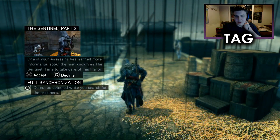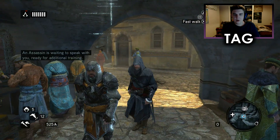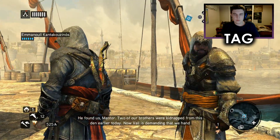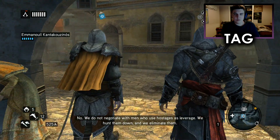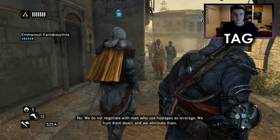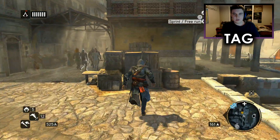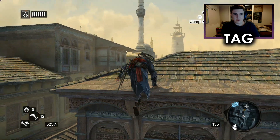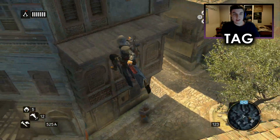The Sentinel, Part 2. One of your assassins has learned more information about the man known as the Sentinel — time to take care of this traitor. Do not be detected while you search for prisoners. Any news of the traitor Vali? He found us — two of our brothers were kidnapped from this den earlier today. Now Vali is demanding that we hand over our property to the Templars. Do not negotiate with men who use hostages as leverage — we hunt them down and we eliminate them. Then we should split up and search Galata — we have little time to waste. This can be a bit of an awkward one if you don't know what you're doing. I typically like going in guns — well, blades — trigger happy, but with blades. This was my first Assassin's Creed game that I ever owned and I hated it at first, but when I played all the games I enjoyed it more for its story.